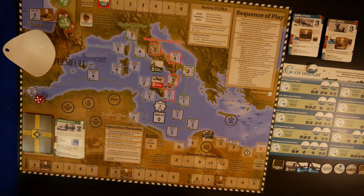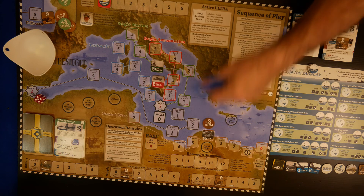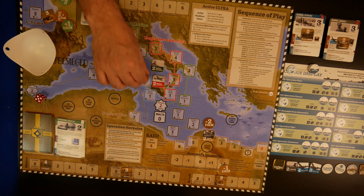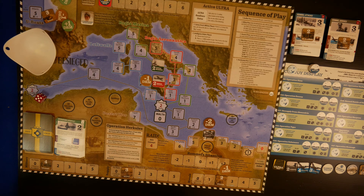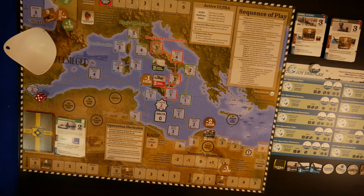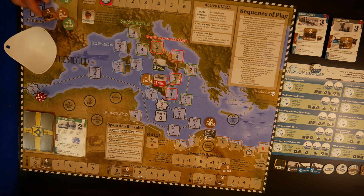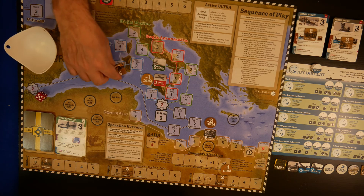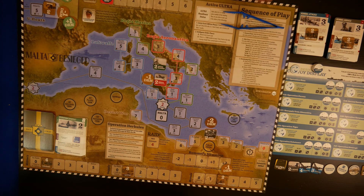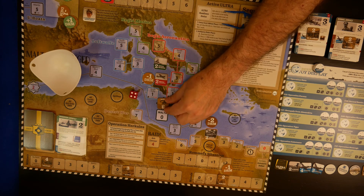On to our orders phase and our DRMs - none of them are good. Again a minus two to the Regio Esercito, and a minus one to morale and the Regio Aeronautica. That's quite irritating - the Aeronautica was a tempting target this turn. On our orders we have two actions available. Given the bad die roll modifiers, I think we will attempt to create the Malta Fortress improvement. That needs to be a three - so four, five or six. A four is good enough, so our two becomes a three.